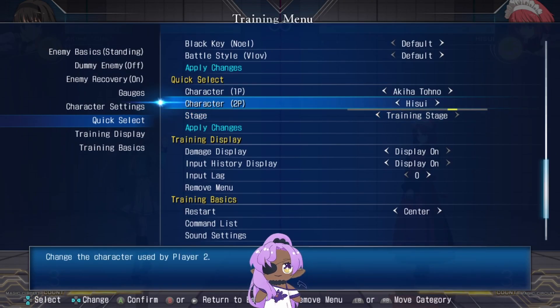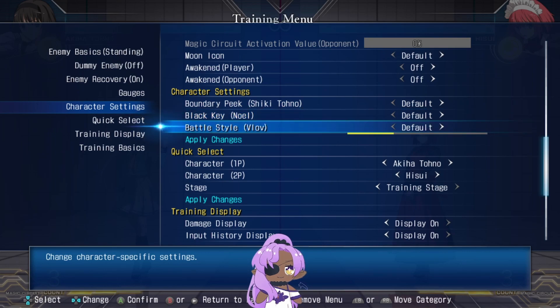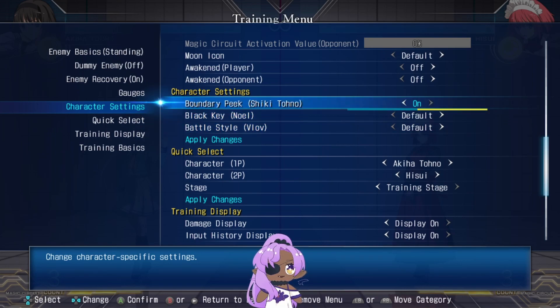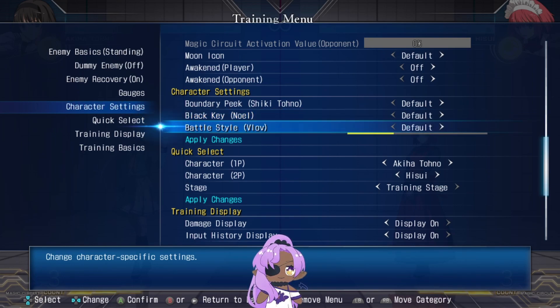Next you have character settings, which are specifically for Shiki, Noel, and Vlov. For Shiki, it controls whether he has access to his Nanaya moves whenever he does his Arc Drive — if you want them on all the time, keep this on. For Noel, if you want unlimited Black Keys to practice your combos without having to keep resetting, put it to unlimited.